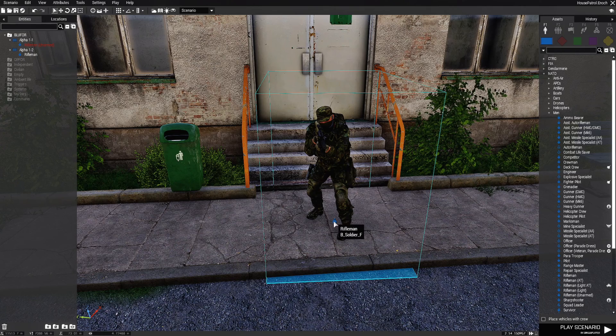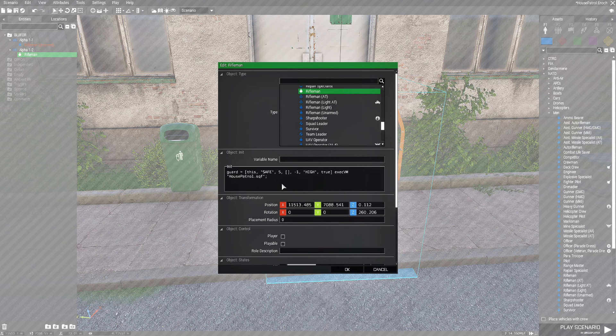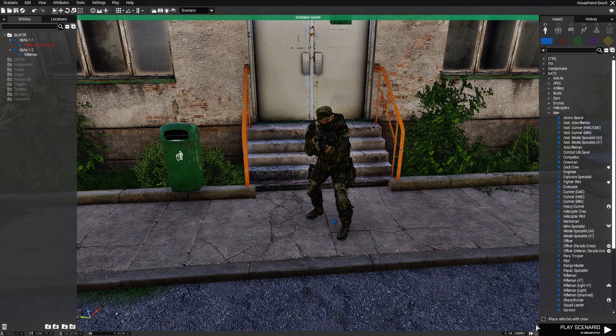Back in the mission, go to our soldier and edit him. Go to the INIT box and press Ctrl+V to paste the code. So to recap: the soldier is going to be set to 'safe,' stop every five seconds at a random position, be in a high position, and the debug is on. The debug will put markers in those positions the house or building has, and the AI is going to walk randomly to those various positions.